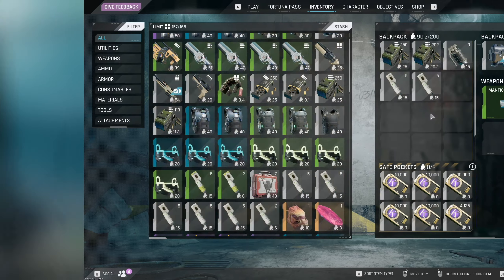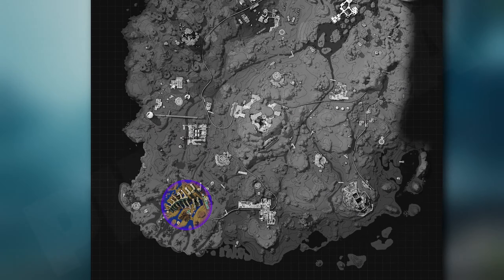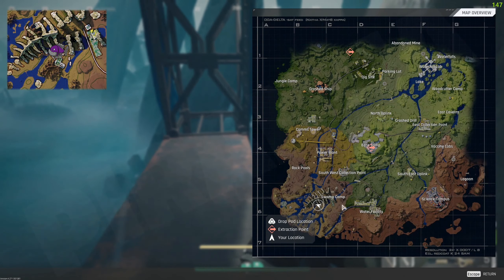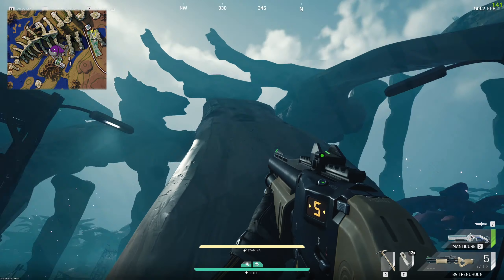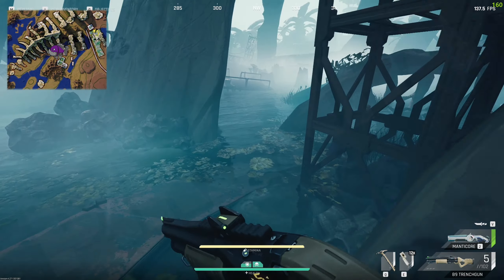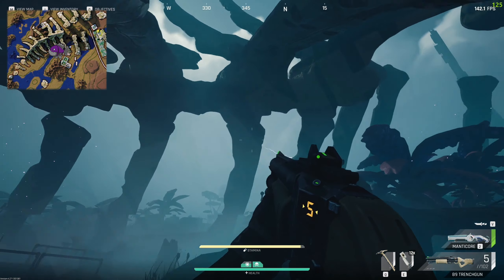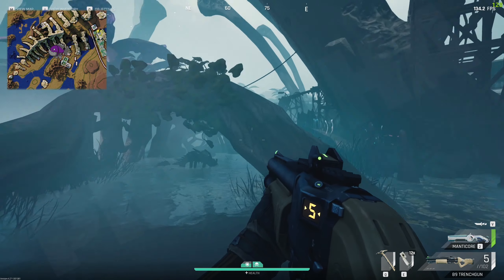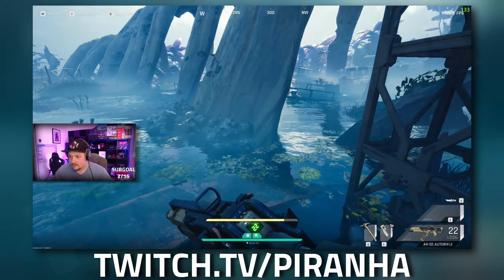Here we are at the swamp, and this is where you're going to need to stash your grenades. We are right here just below the S on the swamp campus, and you can see the giant skeleton just here. What you're going to want to do is come to the south part of this little area where you can see some green overgrown branches.